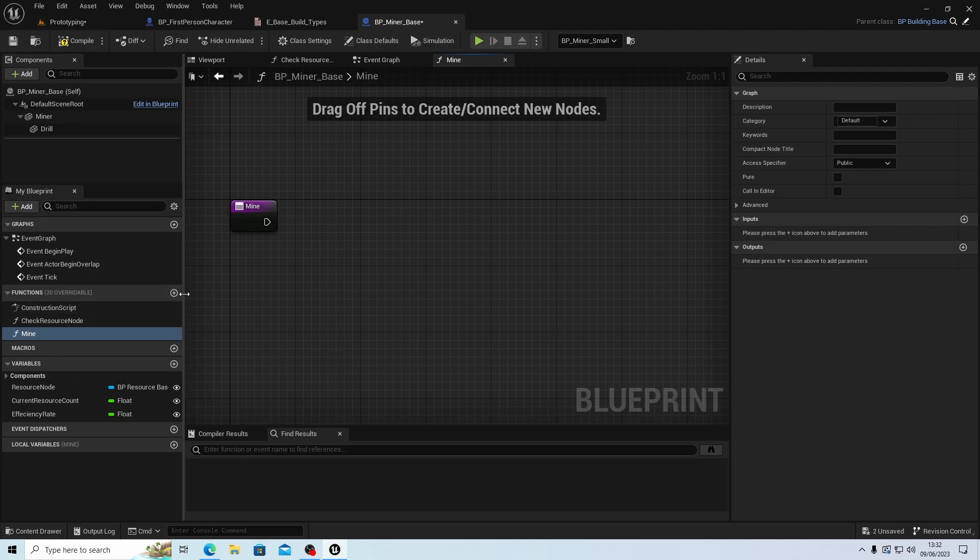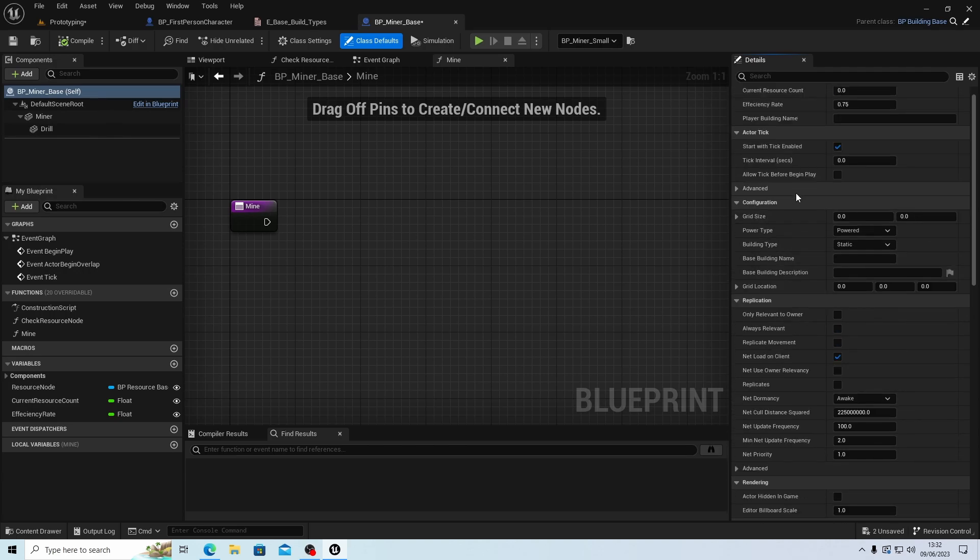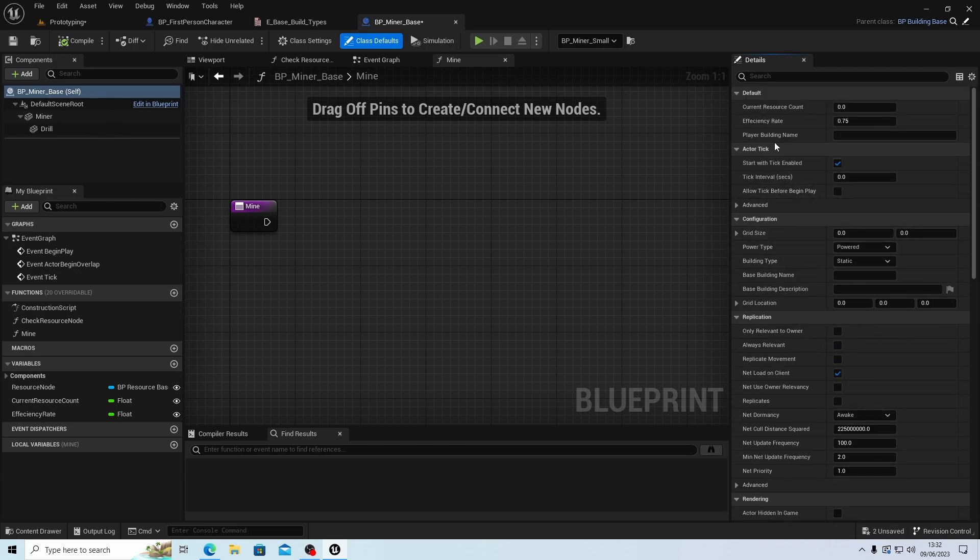We also need an 'is activated' variable. Let's go back to class defaults — we should have it, but the base configuration doesn't have it. Maybe we should put that in the base class — a boolean for whether the building is activated. Let's click Edit here to edit the base class.